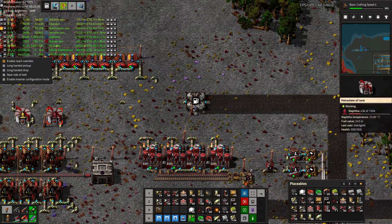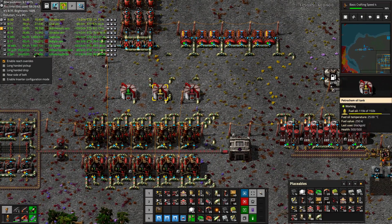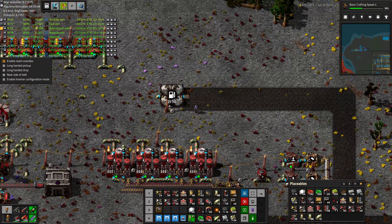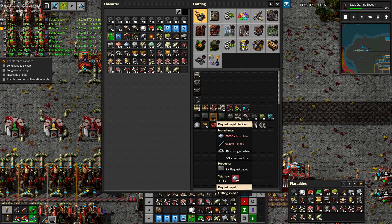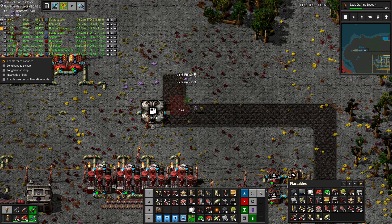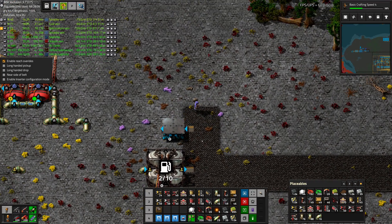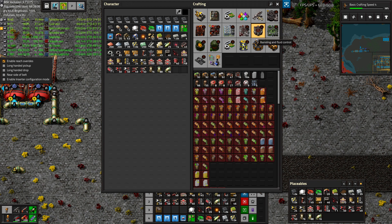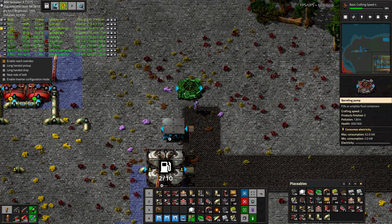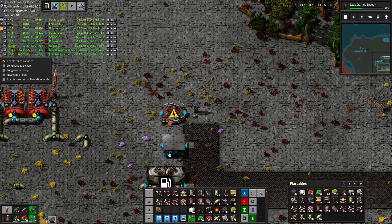We're back here — we have a road here. Naphtha is running dry. Instead of running a road all the way up here, let's just use this existing road right here. So let's do a request depot — let's move this up a little bit. We can put the request depot there, and then let's do our barreling pump right there. Then let's do another supply depot on the other side of it.